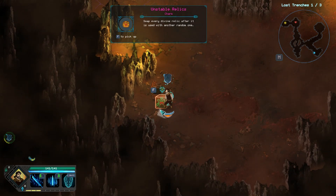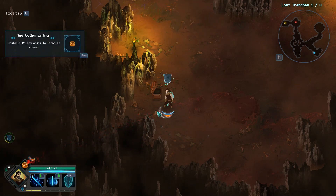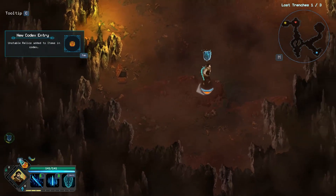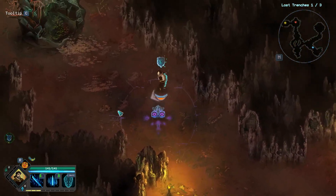Unstable Relic — it's a charm. Swap Divine Relic after it's used for another random one. I guess we need a Divine Relic to use that. That's a really weird thing.